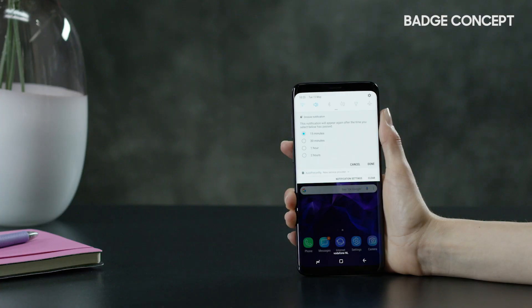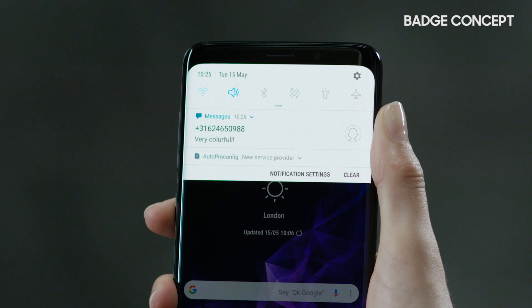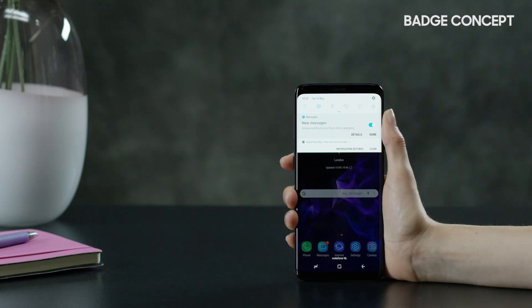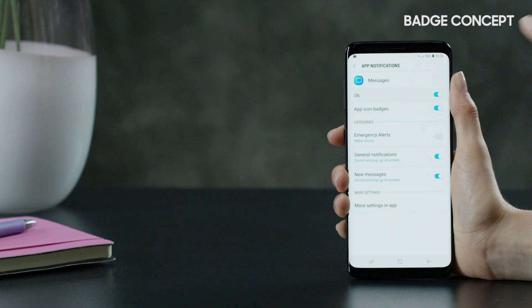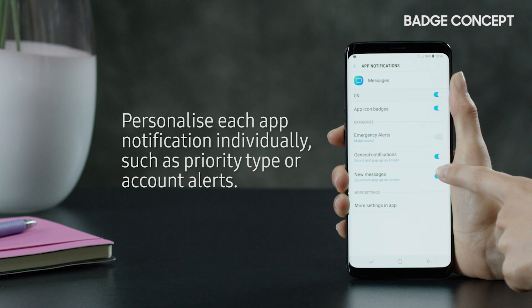Another key improvement over the previous operating system is the ability to customize each app notification. Show the notification panel by sliding from the top, tap the app notice for about 2 seconds and select detail when the option appears. You can then personalize each app notification individually, such as priority type or account alerts.